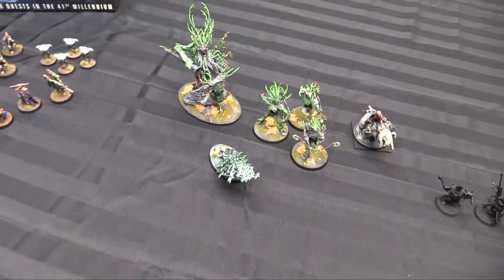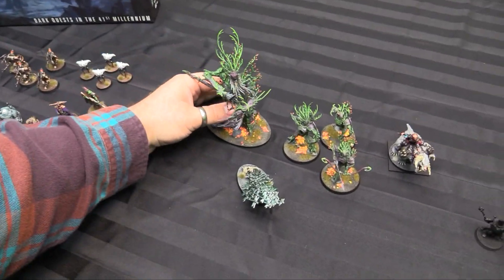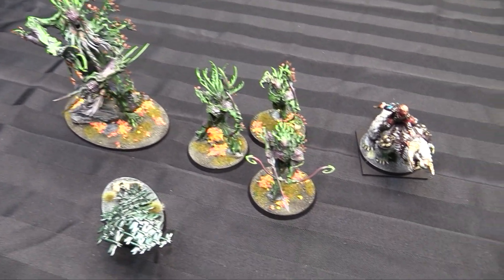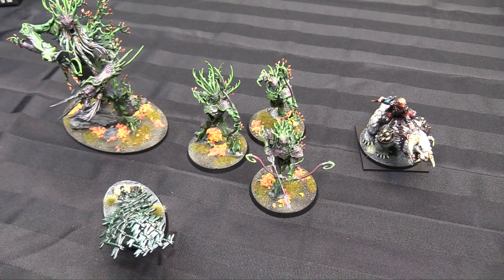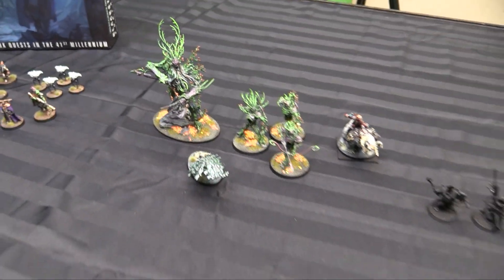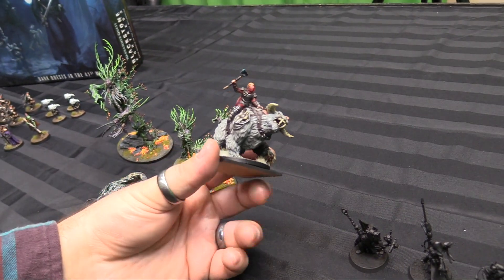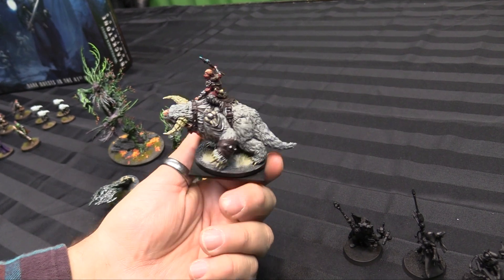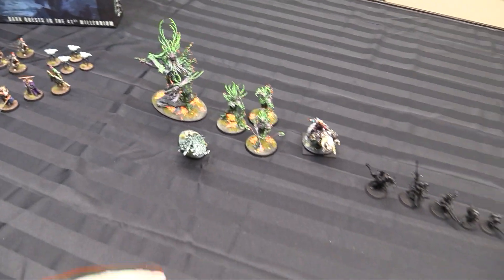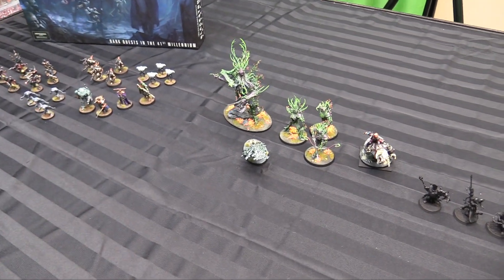I also painted some more stuff for my Sylvaneth because I'm playing some Age of Sigmar tomorrow. I did the alternate pose using the Treelord kit to make the Treelord Ancient, so I now have my second Treelord Ancient. I painted some bow Kurnoth Hunters because they need some shooting support, and an Emerald Life Swarm because the Spirit of Durthu is going to eat a lot of wounds and needs healing. And finally I painted up a Frostfang Riding Beast cavalry model for my Kings of War Vanguard troop, which I got to use in games last week against Travis. So a lot of painting this week — 30 models total.